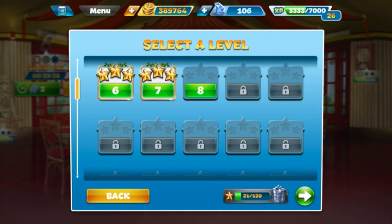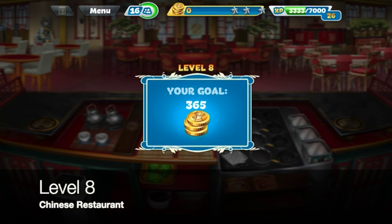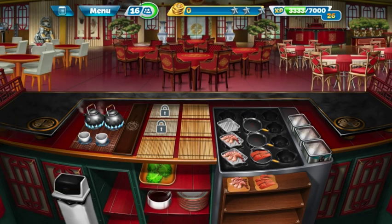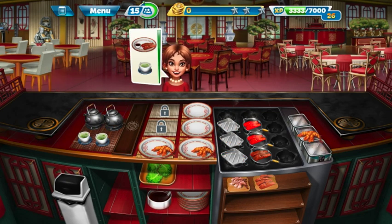Alright, let's go ahead and jump into level 8. Same thing — two for each plate, one on the warmer. 16 customers. Freaking out!